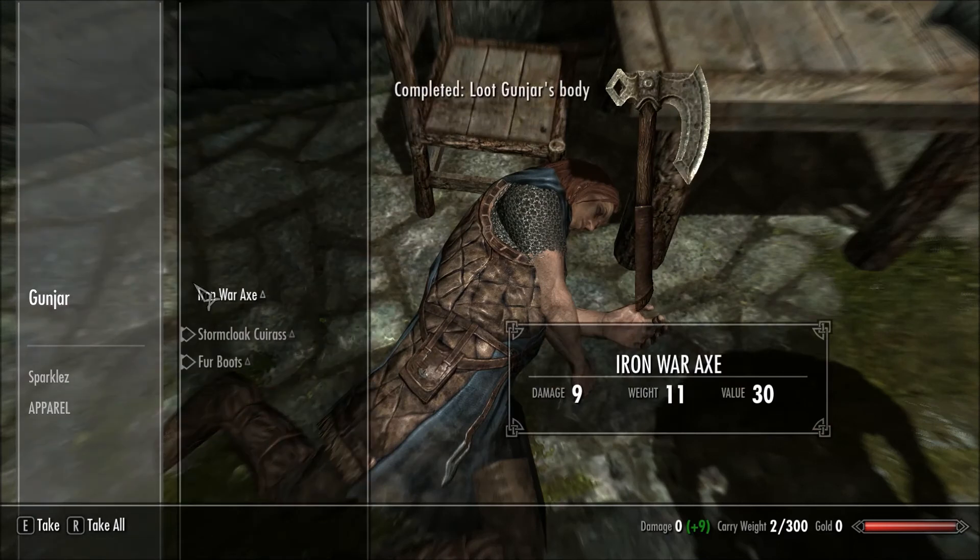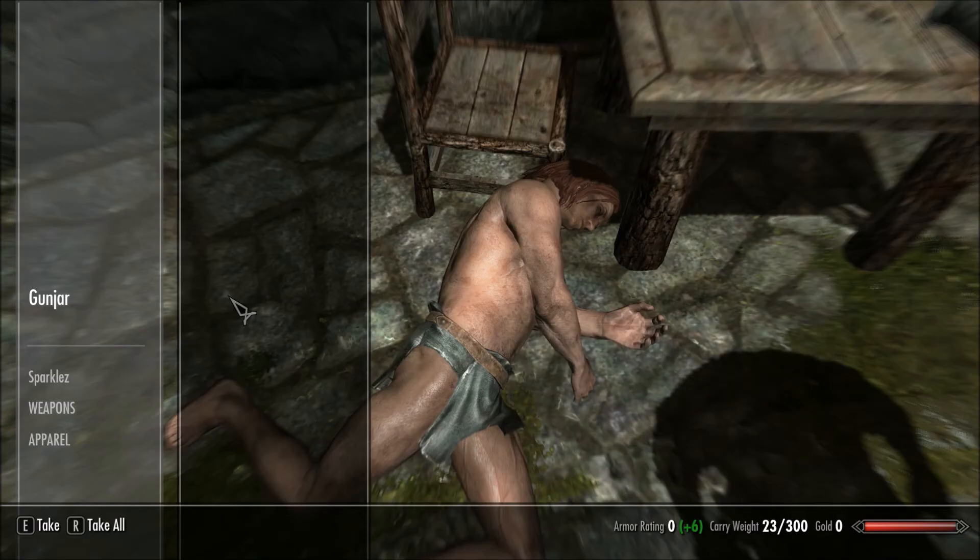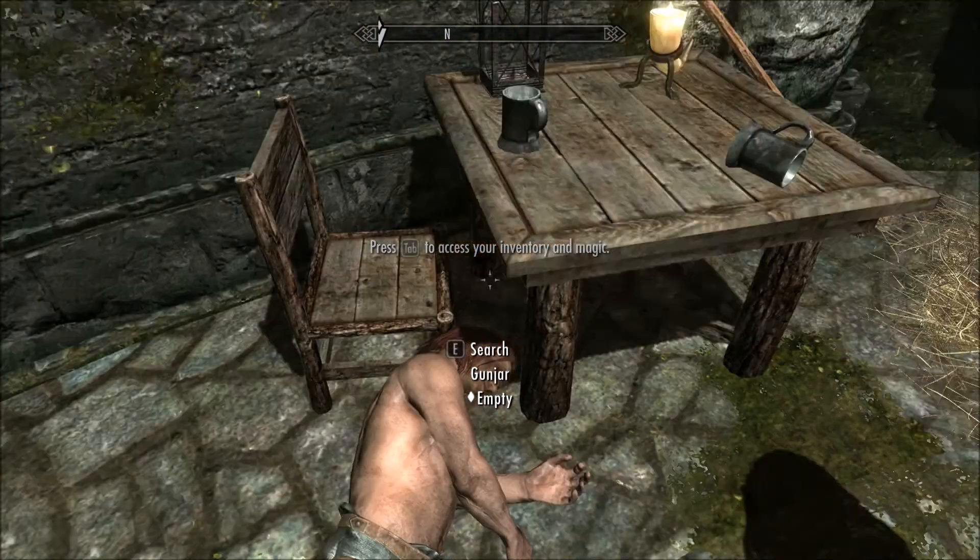I think I'm going to go with a one-handed weapon and a shield. I played this game with a controller for two years, so I've got to adjust the controls a little bit. Get a little bit of armor, get some boots. Tab to exit.